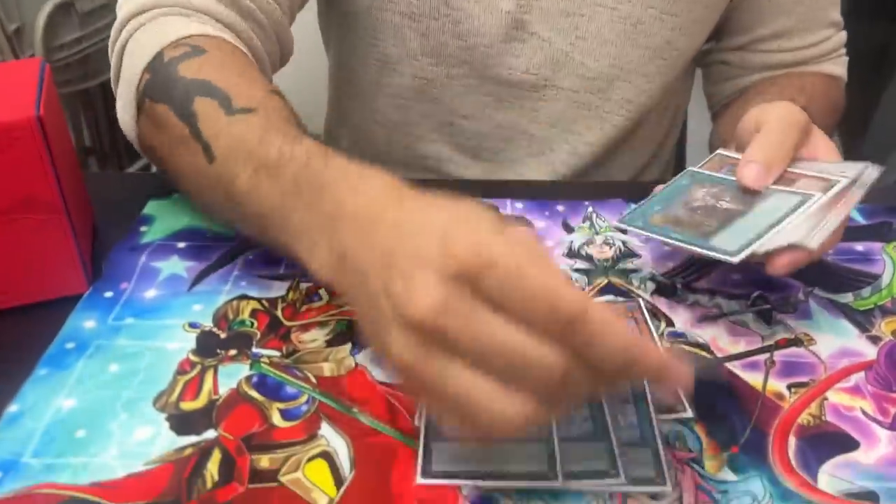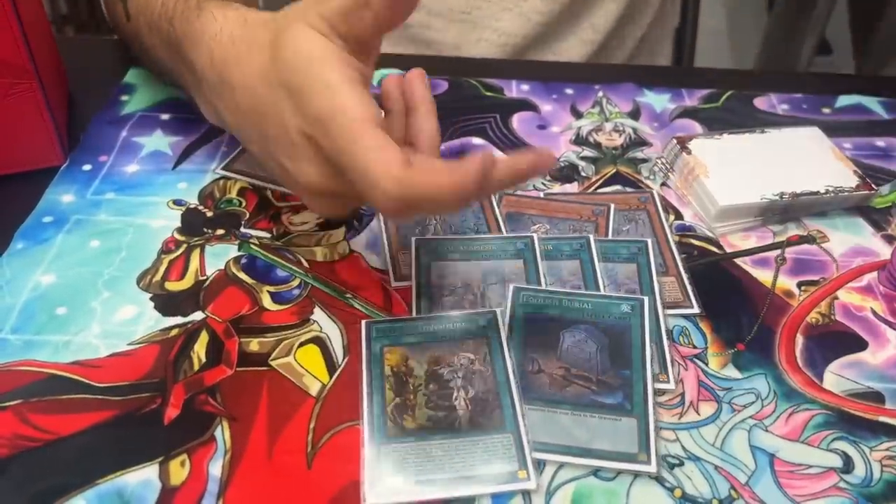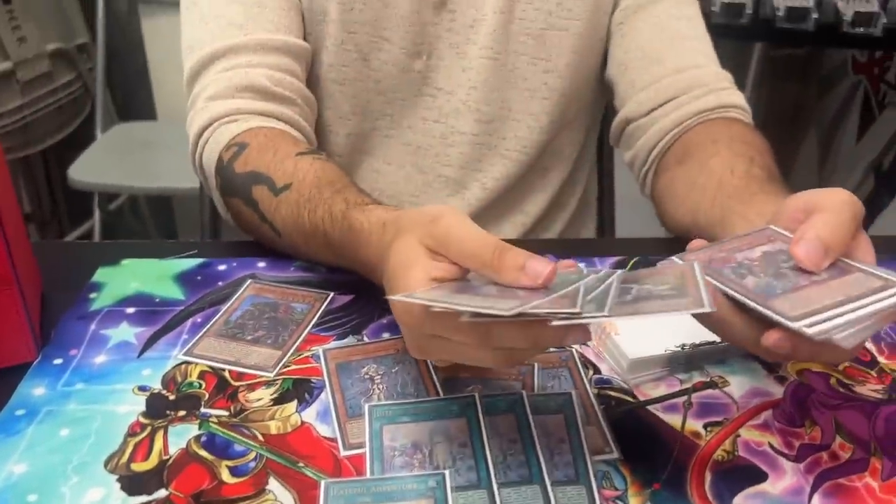Hand traps can be used offensively with Souls, Illusion, and Fenrir — they bait interruptions. Even when you draw multiple hand traps, use them offensively. The idea is to save Jet Speeder for the very end when you know you need a level four and a level one, Assault Synchron and a level three — some way get to that. Bait your opponent's cards with your five cards first. Same idea as Scareclaw — bait all interruptions, then access code for the win.